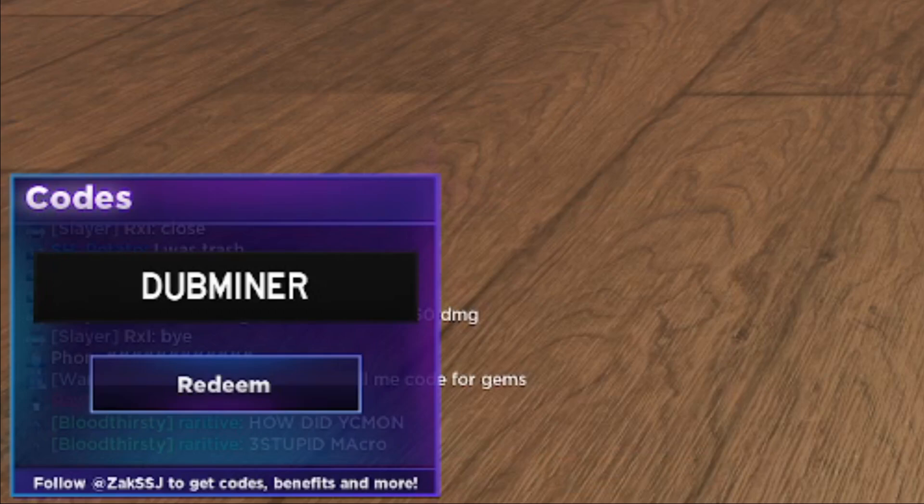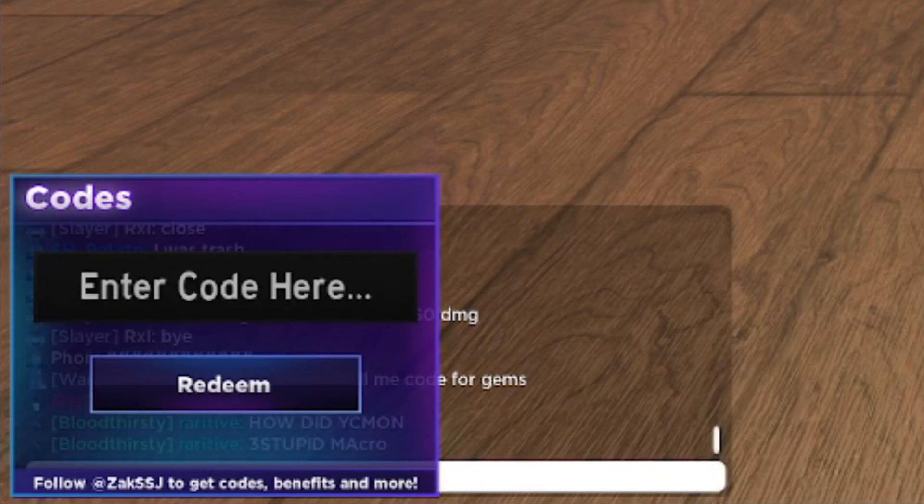Next working code is CAN'T STOP — I love these motivational codes honestly. CAN'T STOP is going to give you 300 gems. Make sure you redeem this one for yourself. The code is active and it just worked.